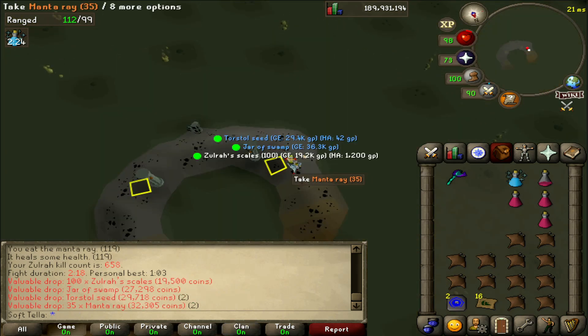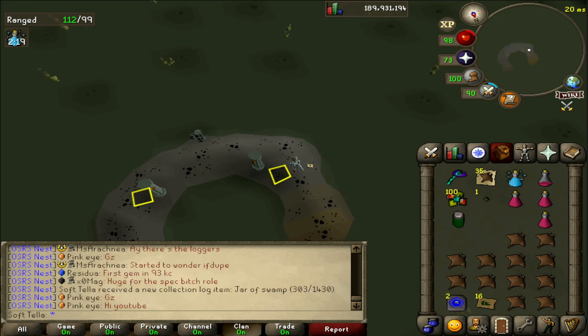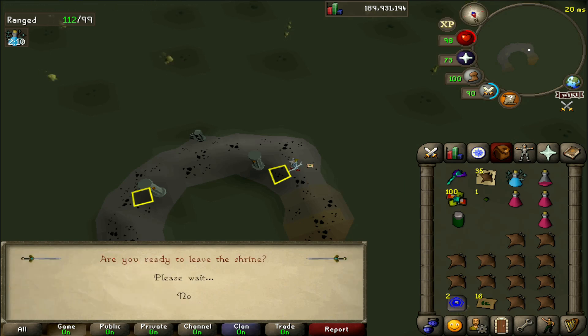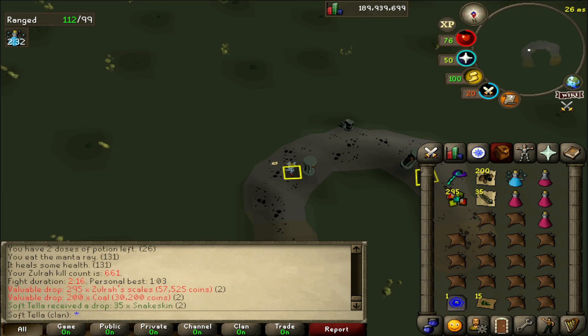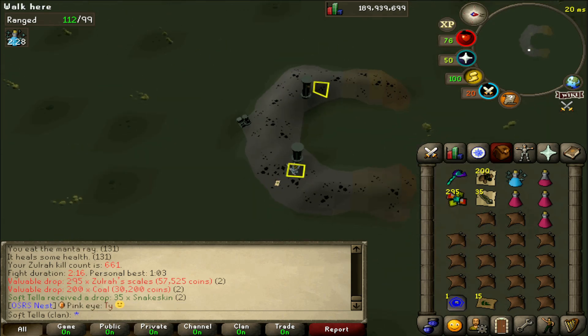No way — we got a Jar of Swamp! It's a collection log slot, so why not? 30k extra is 30k extra, I do not mind that at all. Kill count 50 — and nope. So this brings our total to 5.26 million, so we're very close. When the loot tracker says 5.5 million, I'm going to go sell up and see where we're at.